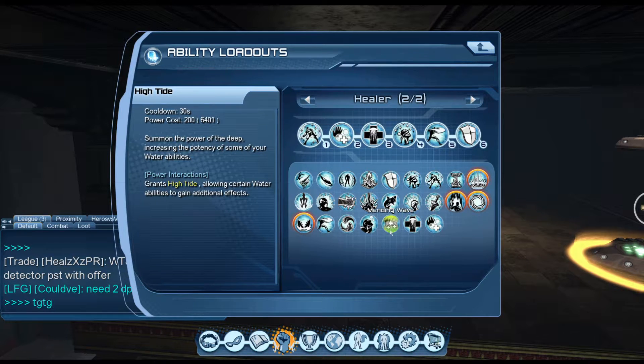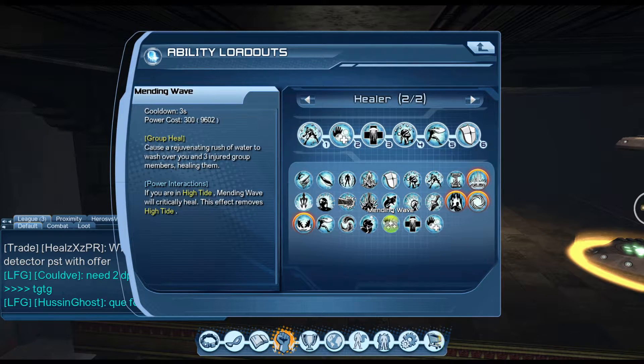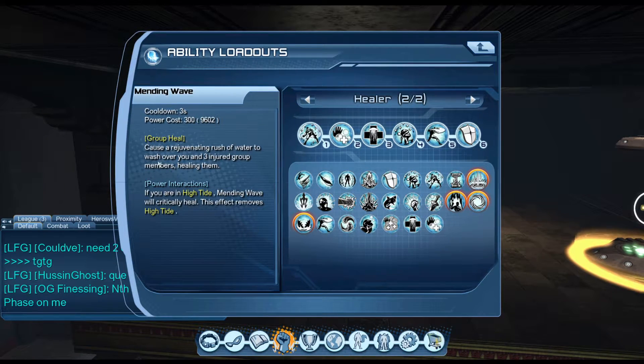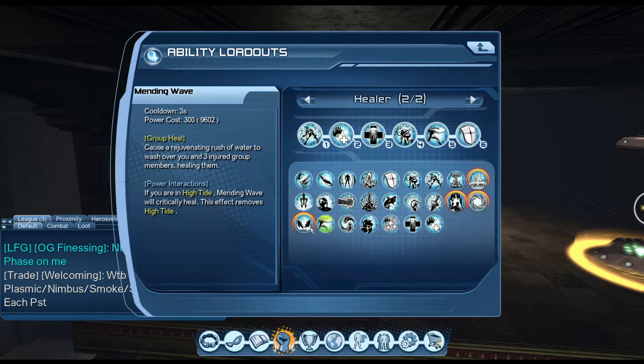In regards to healing, your Mending Wave will critically heal. This is meant for alerts and duos, but I wouldn't recommend healing a duo unless needed — it's recommended for alerts. If you hit High Tide and Mending Wave, it will heal your three injured group members. For raids, this will heal up to eight people with Blessing of the Depths.